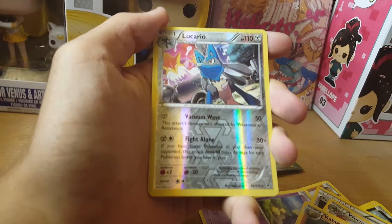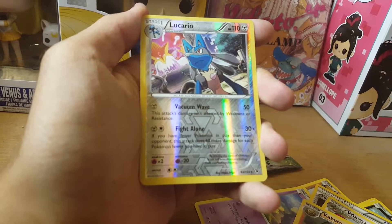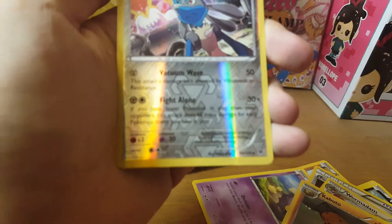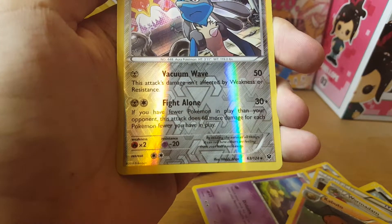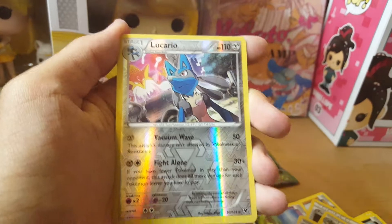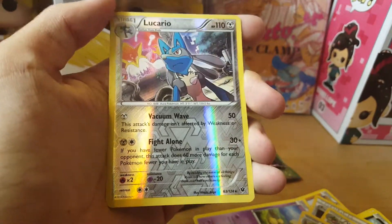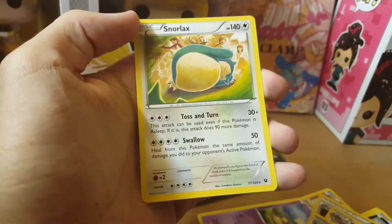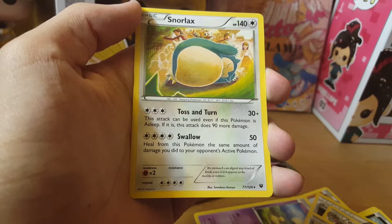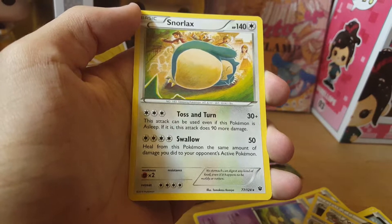Fossil Excavation Kit, Wormadam, Kabuto, and a Reverse Rare Lucario — this is a playable Lucario. You can just play him by himself and he goes pretty well against Skyfield with a bunch of bench. His fight-alone attack does 60 more damage for each Pokemon fewer you have in play than your opponent. It can stack a lot of damage, so it was a good card to pull.